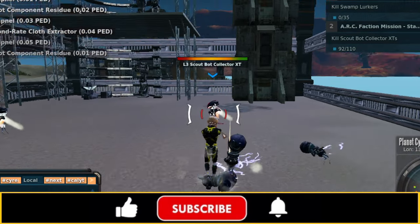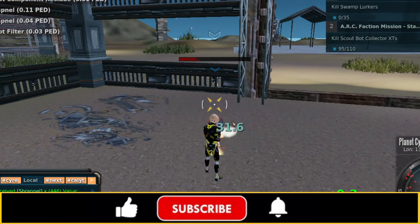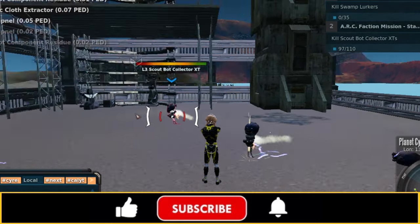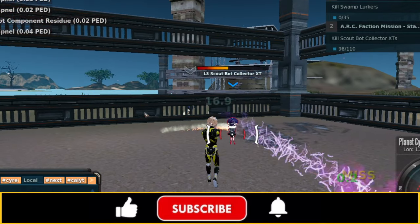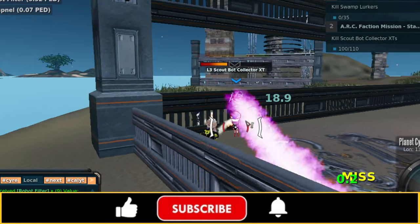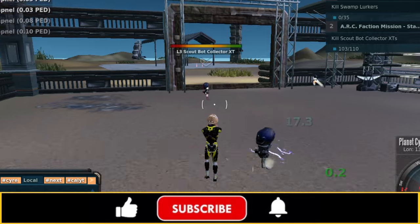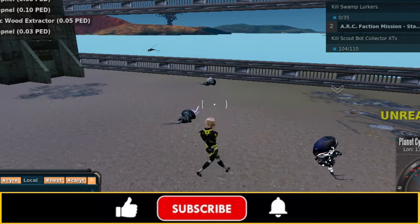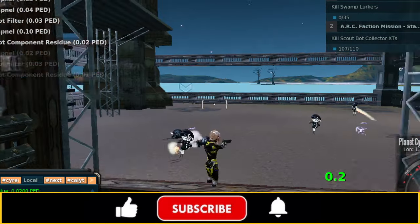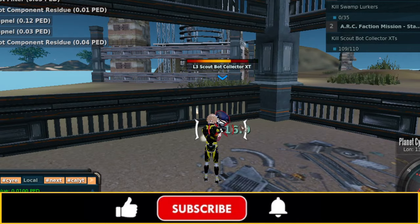We're at 92 of 110 — this should only take another minute or two. Then we will go hunt the Swamp Lurkers. The Swamp Lurkers are actually my favorite. The loot they're dropping is stuff we're going to need for those crafting dailies, so I always get really excited when I go to the Swamp Lurkers. It doesn't have to be something with a ton of markup or value — as long as it helps me do the crafting dailies to get the ARC faction badges and meet the goals I want to meet, that's all that matters. 110 — done!